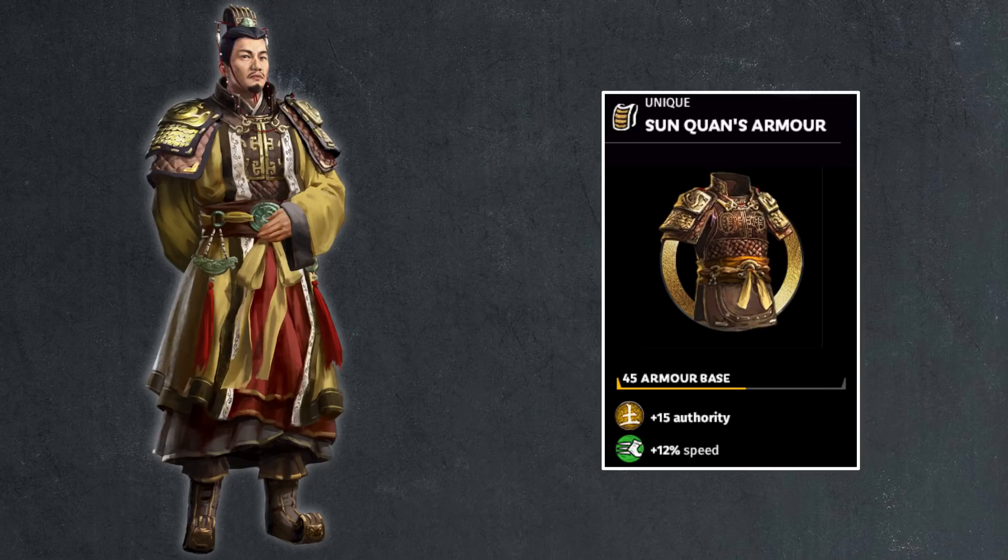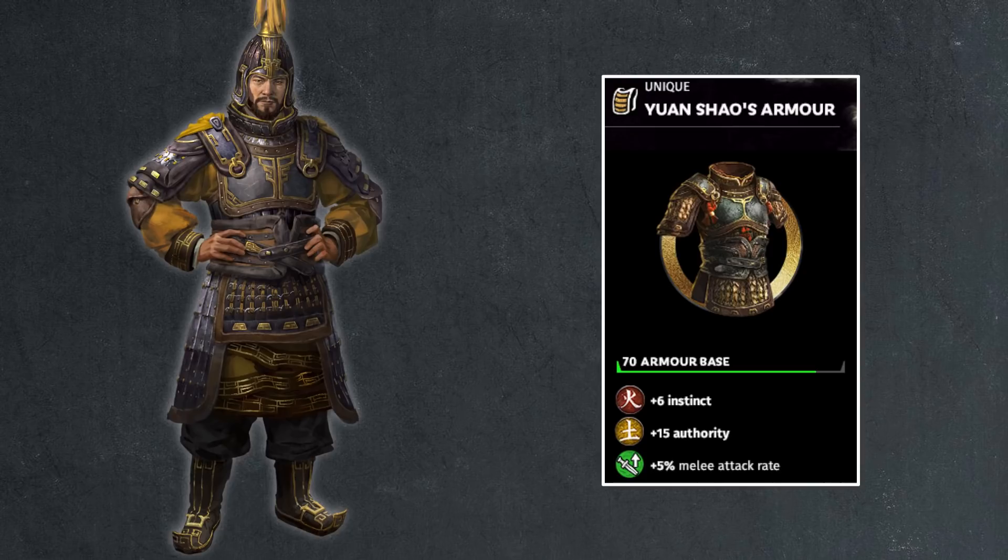Then we have Yuan Shao, who has probably one of the most decked out commander armors in the game — 70 base armor, that's very high. 15 points of authority plus 6 points of instinct for a total of 21 points, and 5% melee attack rate. They're kind of pushing Yuan Shao as a fighter here: high armor, instinct to boost your melee attack, and 5% additional melee attack rate on top of that. So maybe consider putting Yuan Shao out there a bit more — give him a good sword, have him fight a few duels. 70 armor is actually quite high.